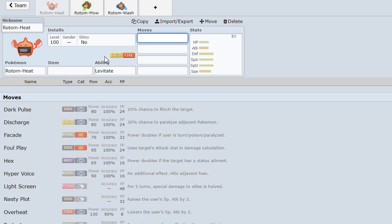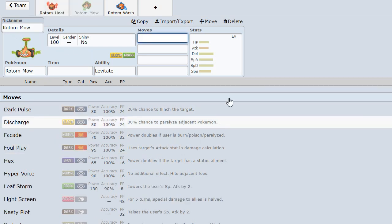It also has the move Volt Switch, which they all have, and it allows it to basically pivot between all other Pokemon on the team. Pivoting is really good and really useful in the metagame, and you can't go wrong with Volt Switch. Rotom Mow has the grass type version of Overheat, which is Leaf Storm - another very powerful move. Both of those moves have the drawback of lowering your special attack every time they are used, so it's sort of like you hit something and then you run, because your damage is gone.